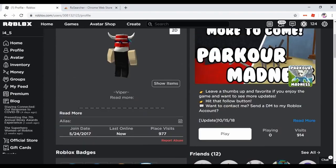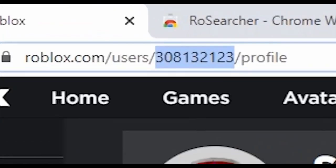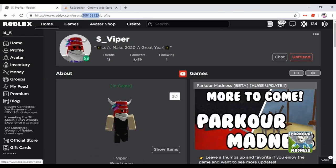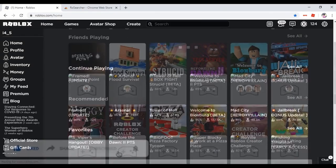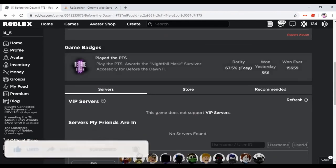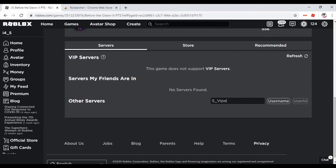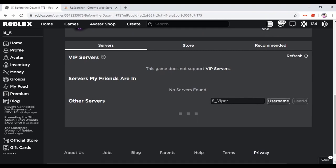Now that you know what game they're going to be playing, go ahead and head over to their profile and copy the code that's attached to their profile. Once you copy the code attached to their profile, head over to the game that you know they're on. You'll then see a little tab — because of the extension attached to your browser — where you'll be able to type in the username or ID to join their game.